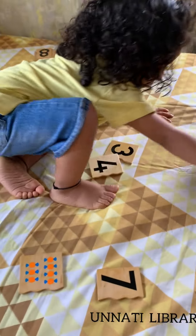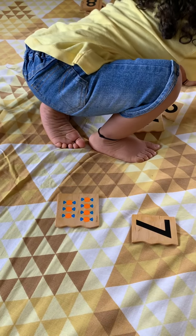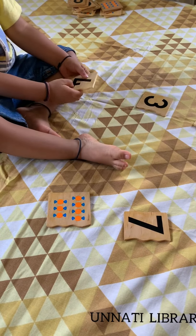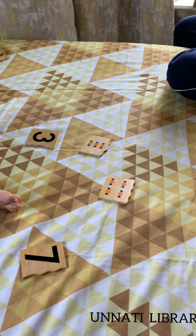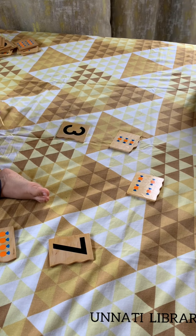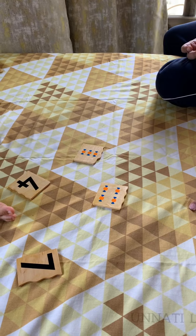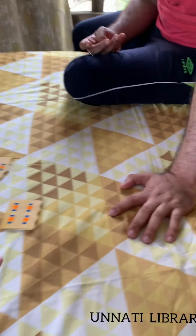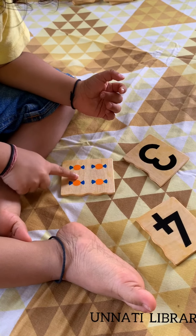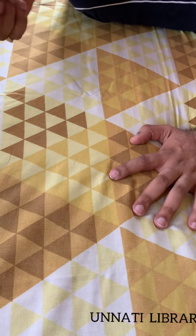Where is number four? Very good! Now count the four candies — one, two, three, four. How to count — one, two, three, four. Yes, now give me four.